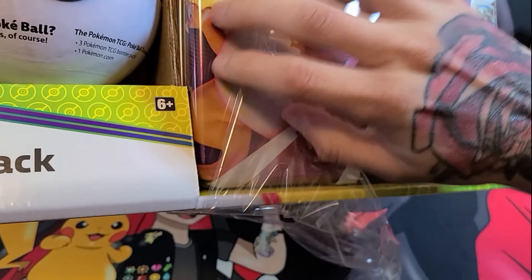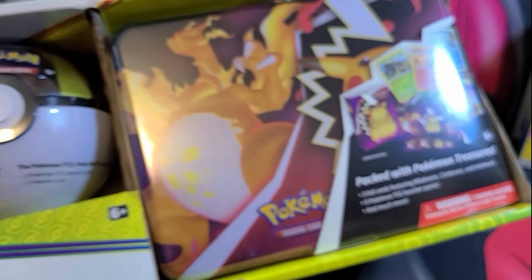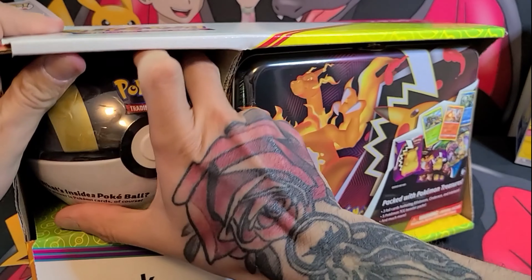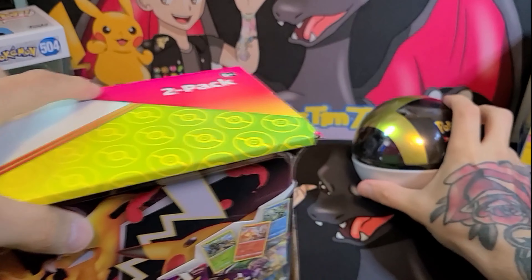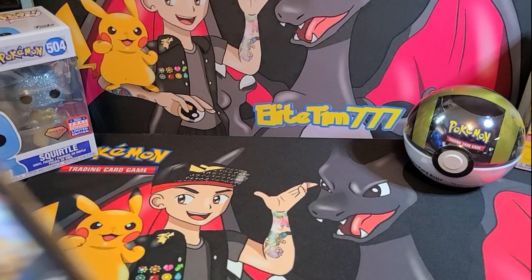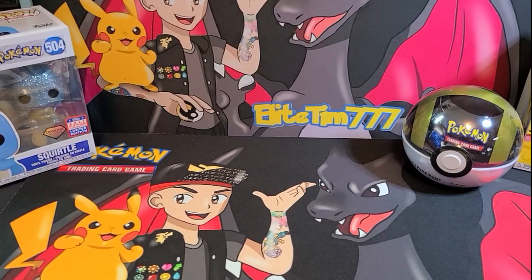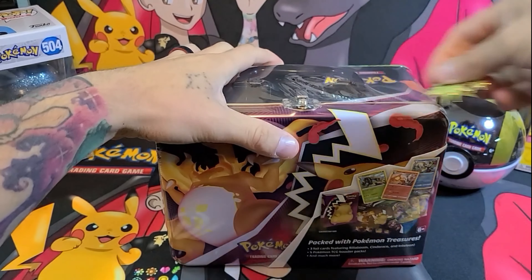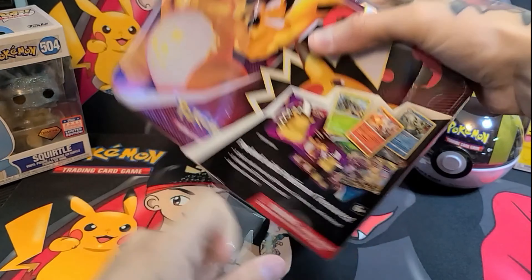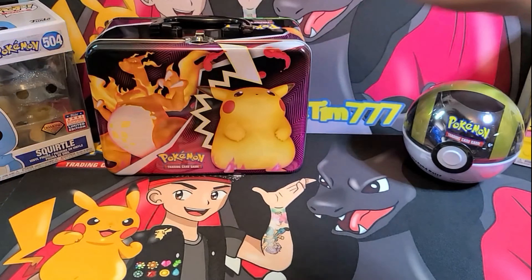What's going on everybody, it is Elite Tim and today we got something awesome. My good friend Trevor over at Bree with T put me on something — he said there's some Sam's Club exclusive stuff going on over there. Got me some Pokemon, check this out! I love these two packs — we got the collector's chest and a Pokeball. Why don't we just rip into this and find out what's inside? Join me, let's go!